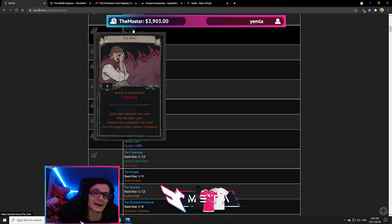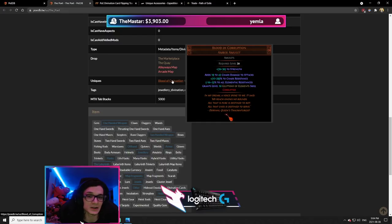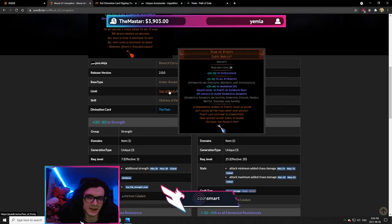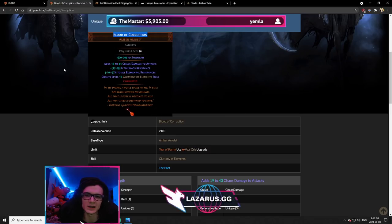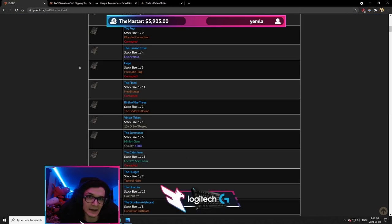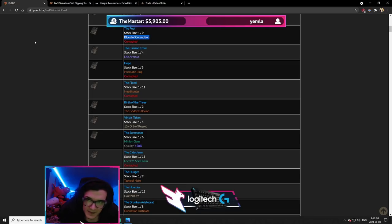The Poets card is for Blood of the Corruption, which is not really worthwhile. Blood of the Corruption is an amulet made by corrupting the Tear of Purity. It's really only used by supports in deep Delving because it gives Gluttony of Elements, which can make you basically immune to the Crystal King by healing off elemental damage. But it's not widely used outside that specific function. It's pretty cool to note that Blood of the Corruption was a unique designed by Chris Wilson himself.